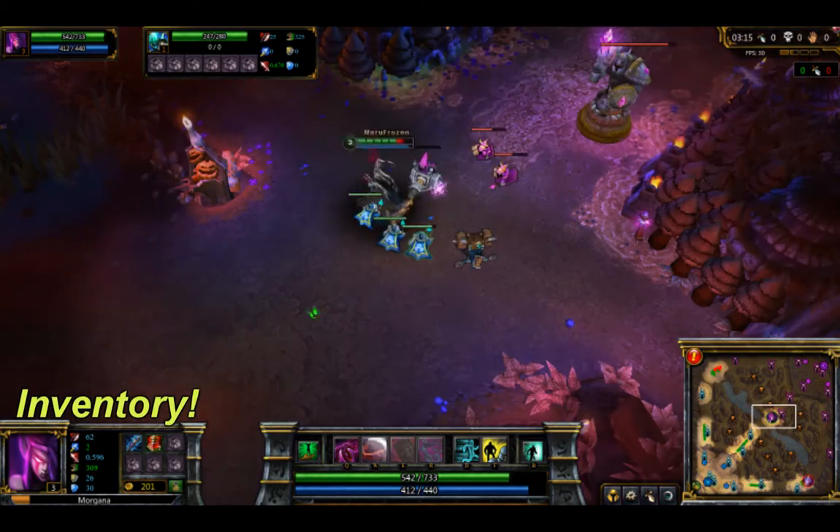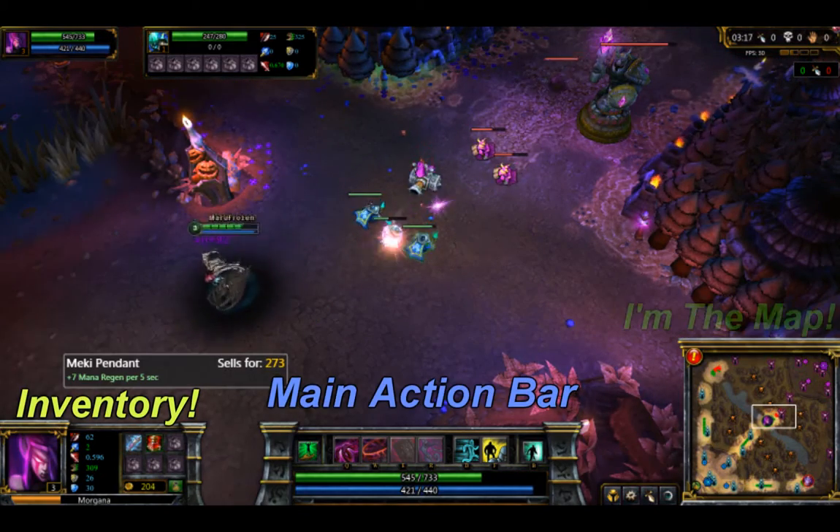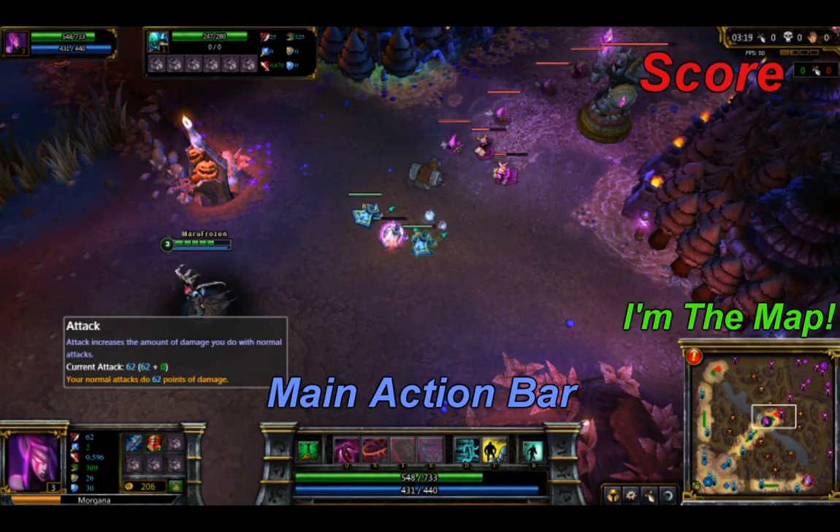You have your inventory, your main action bar, your map, the score, and your target.